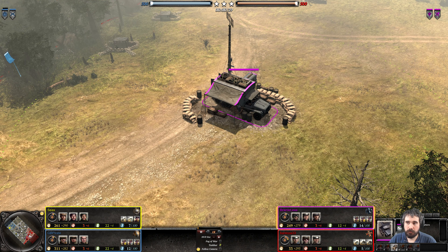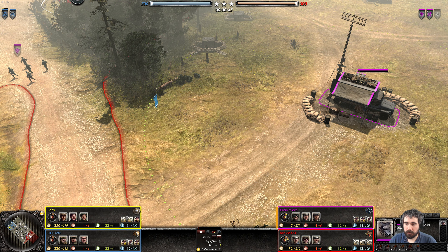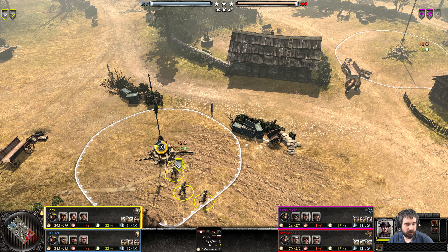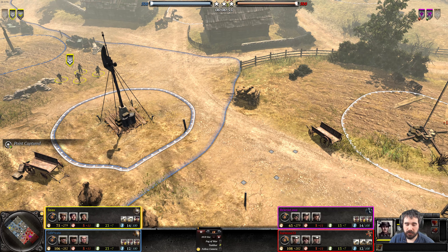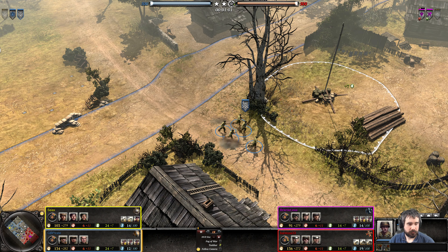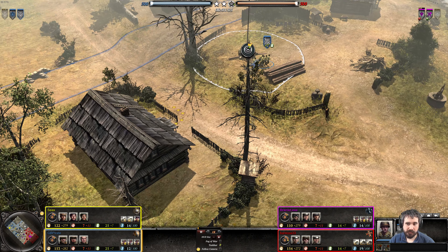Looks like an MG42 — looks like there is the infantry company. He's getting out some Grenadiers and an MG42 over here. We've got Volksgrenadiers into another squad of Volksgrenadiers. On the left side, we've got these infantry sections captured at the standard point. He's going for infantry section to infantry section, getting a bit of manpower saved up, going for a Vickers, not a Universal Carrier. And for the teammate, we just have Riflemen into Riflemen.